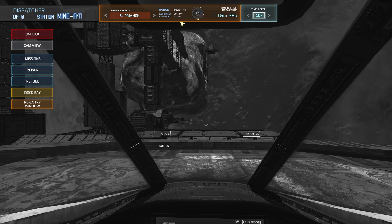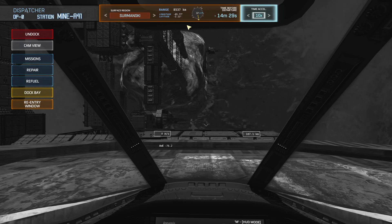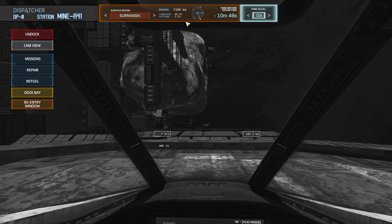Hopefully that should make the video a little bit more interesting. One thing that should be noted is that these two numbers — the latitude and longitude of the base — only appear in this UI, which is only available while you're docked at an orbital station. So you should, for now, memorize them or write them down somewhere. I do hope that in the future this will get added to a UI that's available elsewhere.